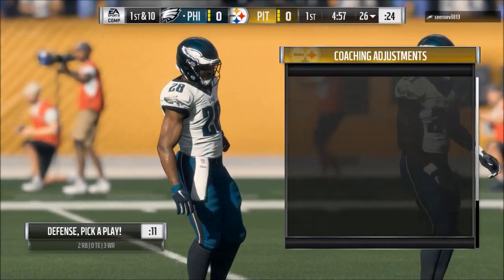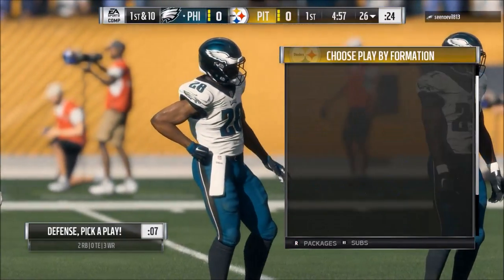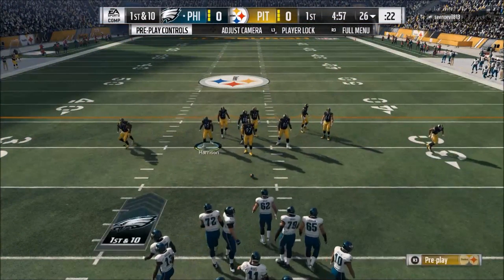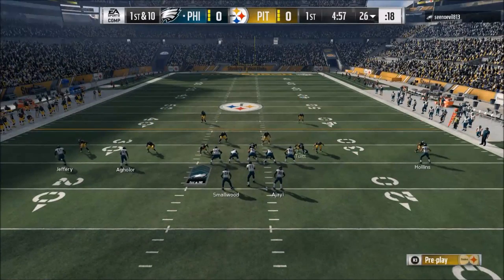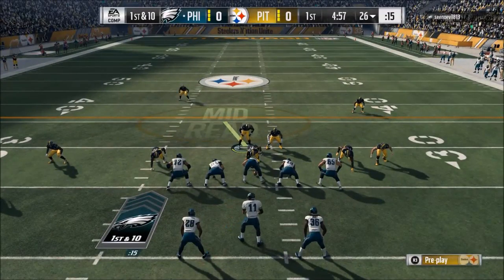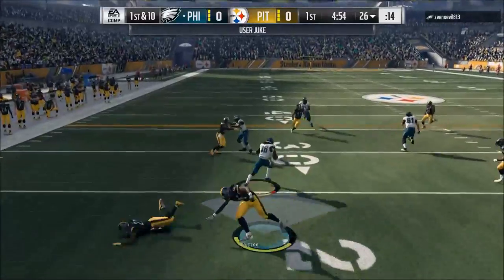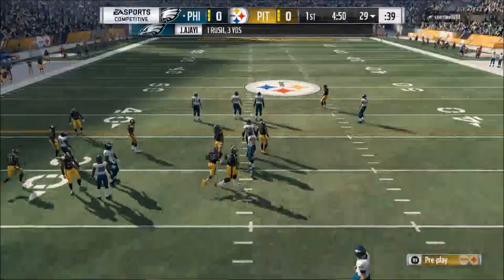You want to turn auto flip defensive play call off. You then want to go down to choose your plays by formation. I suggest using the New England Patriots playbook as a defensive starting point, but you can use whatever playbook you want. The big deal is that you choose your plays by formation — I see a lot of people that don't do this, and in my opinion it's a really common and really big mistake.